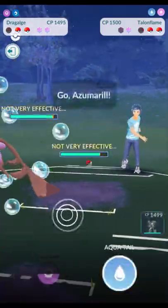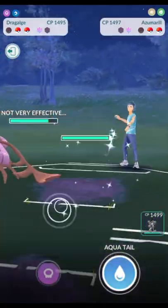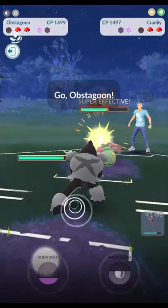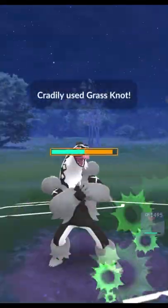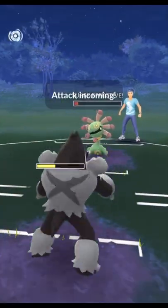Dragalge comes in with Dragontail. Azumarill comes back in and we will shield in case this is an Ice Beam. The hope now is that the opponent isn't expecting the gunk shot, but they swap out to Cradily. We will bring back in the Obstagoon and no-shield the first Grass Knot. We will not be able to take them out before a second Grass Knot, so this is going to force our final shield.